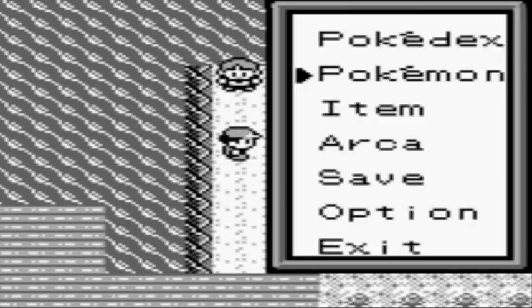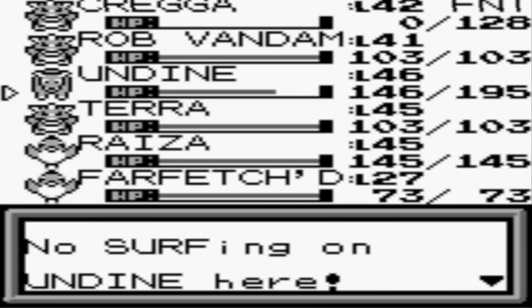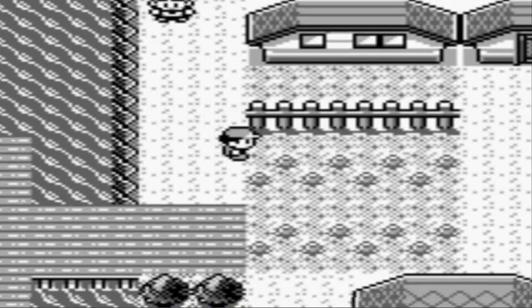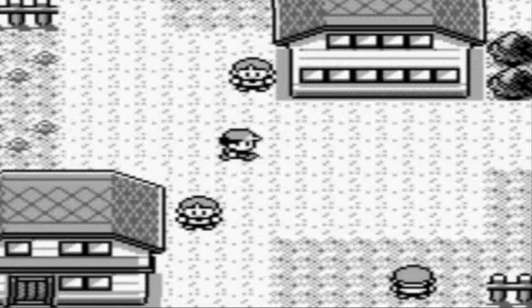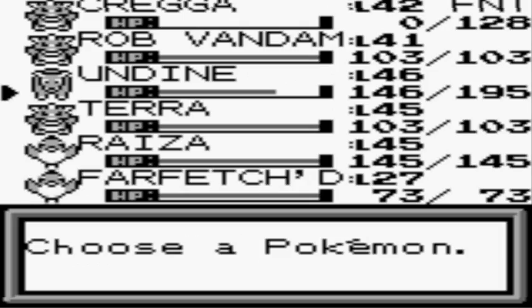I wonder if you can actually get into wild battles in this water. If so, this would be one of the only gyms you can get into wild encounters in. Oh, I want to show you something — when you choose Surf, it says 'no surfing on Dean here.' That's sort of funny, because in the other games it just says there's a time and place for everything, at least to my knowledge.